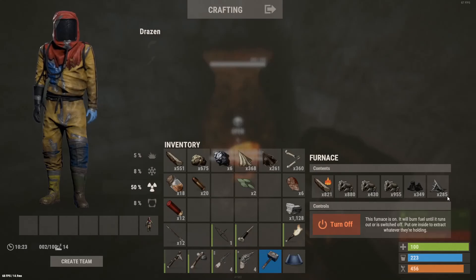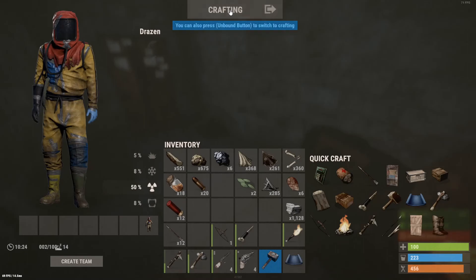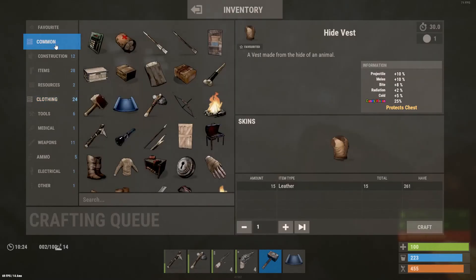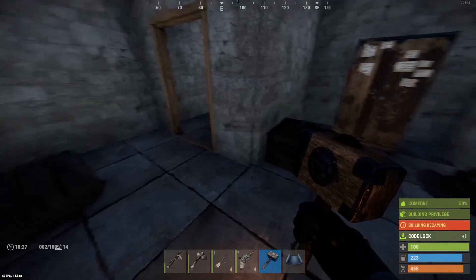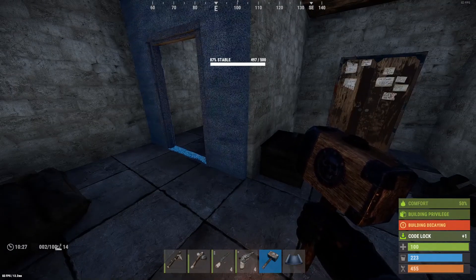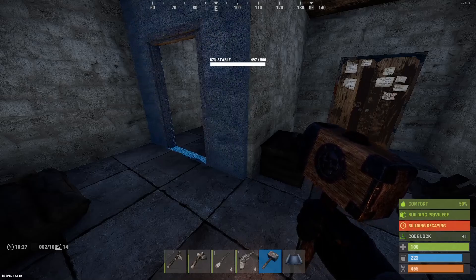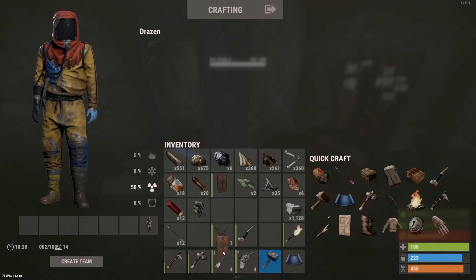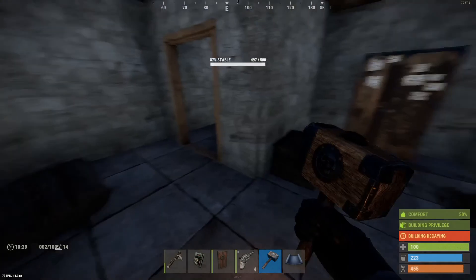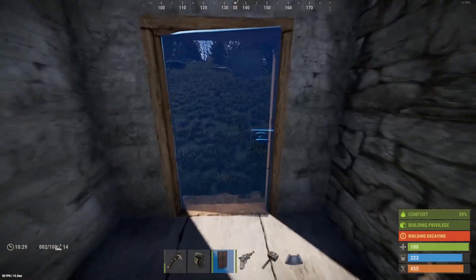Once you've smelted enough metal, it's time to craft your door. You want a metal door, and you want a code lock. Wooden doors are just not good enough — they can be smashed through, and a flamethrower can burn them down. A metal door with a code lock is much tougher.